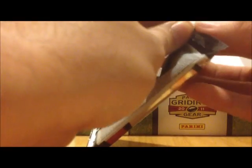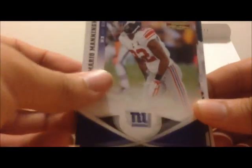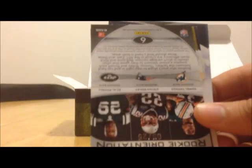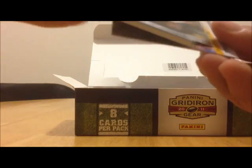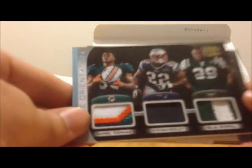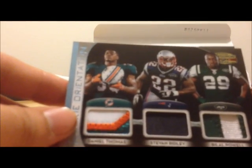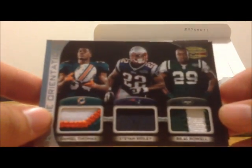If it's a multiplayer card and they're on both sides of the card, then the player on the front — that team will get it. Jermaine Gresham, Mario Manningham, Wes Welker. Here's a rookie orientation card with Daniel Thomas, Stephen Ridley, and Bilal Powell.